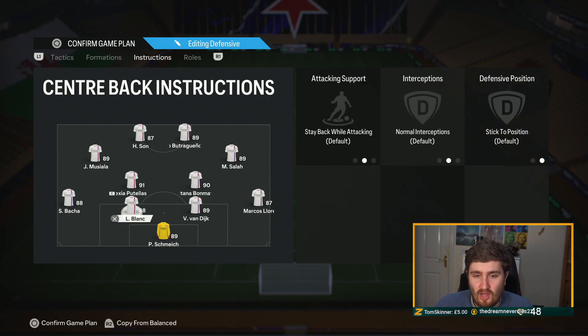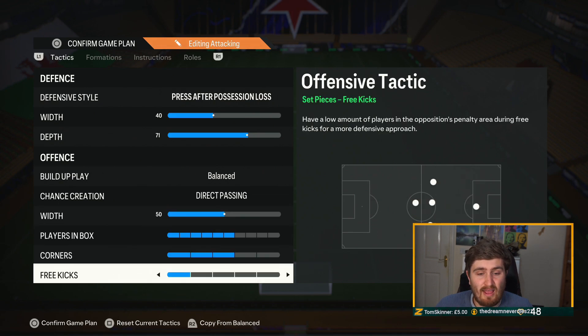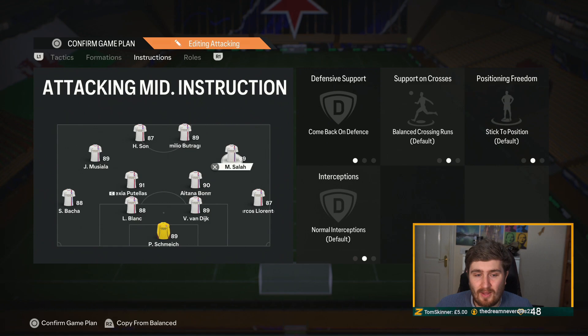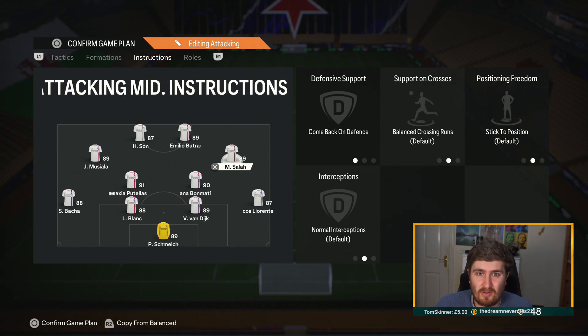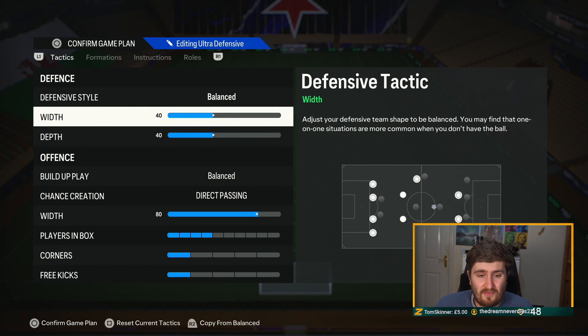This second tactic is very similar — we just up the depth and up the press; everything else is pretty much the same for the instructions. The same on the strikers. For this one I didn't put a deep line playmaker because I'm trying to win the ball higher up the pitch — I want them to get forward more. I've got the CAMs on comeback on defense in this one because I'm trying to win the ball back more aggressively. You could put them on stay forward so you win the ball higher and they're already up there to counter, but this tactic is for when I'm losing so I need them to come back and defend. I went balanced overlap for the fullbacks on this one.